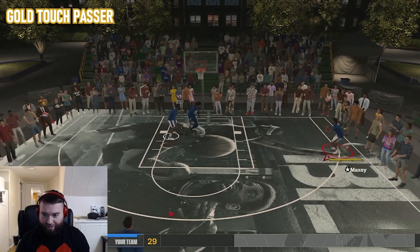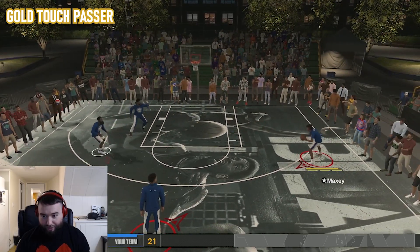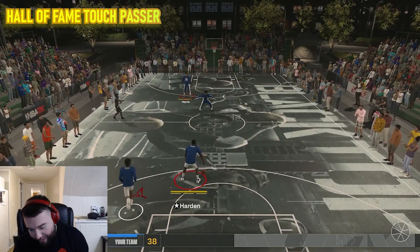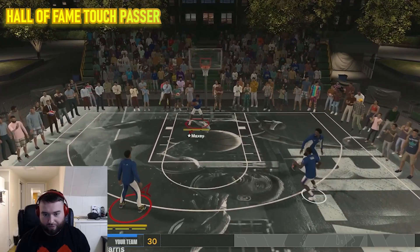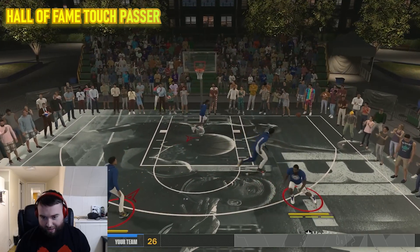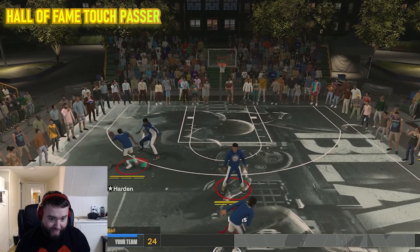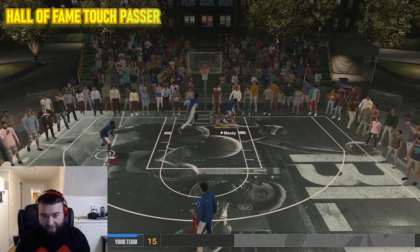Again, it's nothing crazy. I don't think it's anything special really. I'm throwing good passes — I think the badge is doing what it's supposed to — but I think passing without the badge is still good enough where it makes it not worth the attribute points. Maybe I'll be blown away by Hall of Fame. We got Hall of Fame now with 95 pass accuracy. I'm definitely throwing it fast, but my concern is the same: are those attribute points worth spending just to throw the ball faster?